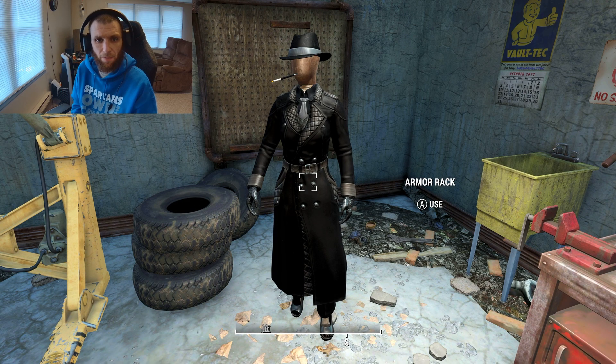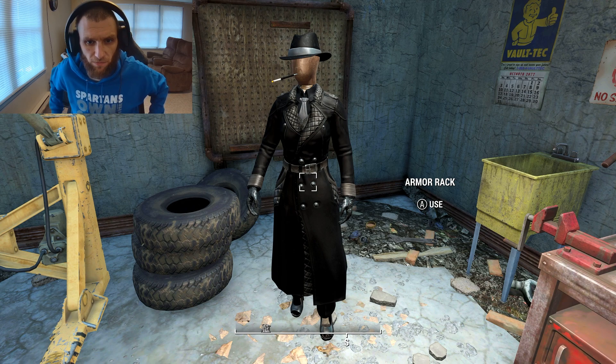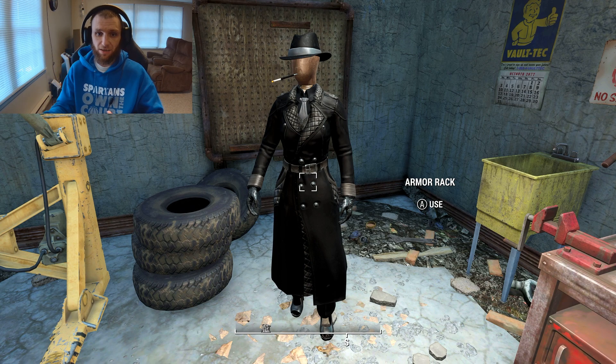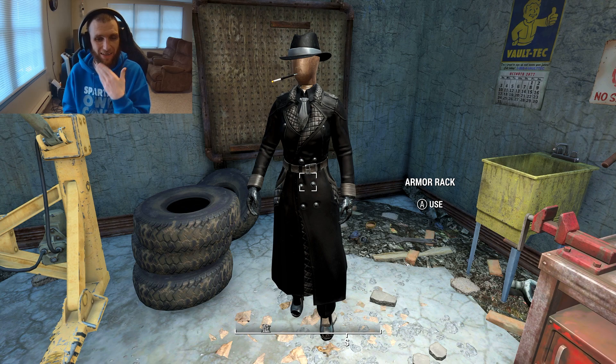Hey there everybody, welcome back to some more follow-up for mods. In today's mod we have an armor mod currently cooked on my mannequin right in front of your face here. This is the Kite's Handmaiden outfit, which is essentially what I would think of as a female Silver Shroud actual costume, rather than just obviously looking very much like the Silver Shroud — big black overcoat, fedora. The cigarette in the mouth is even part of the armor mod, like a part of the outfit you can equip.